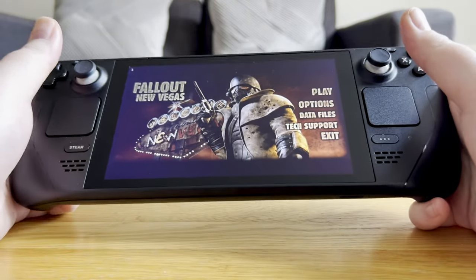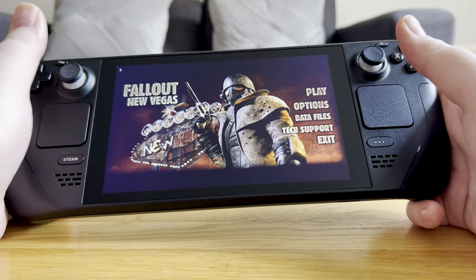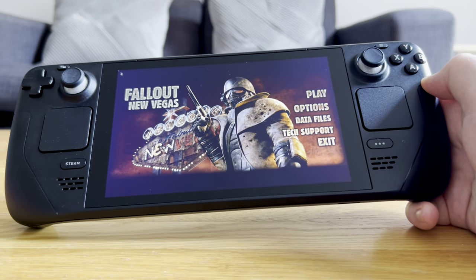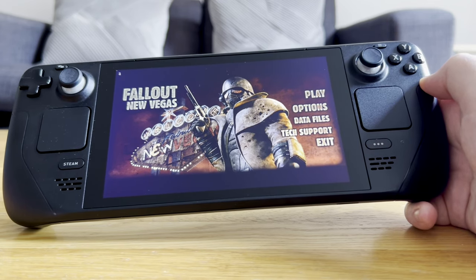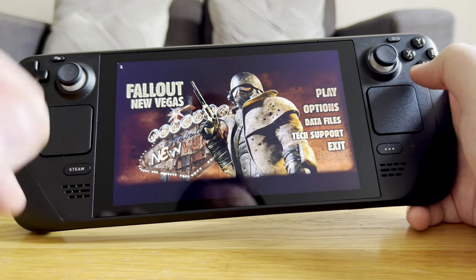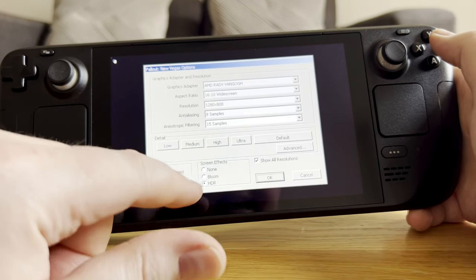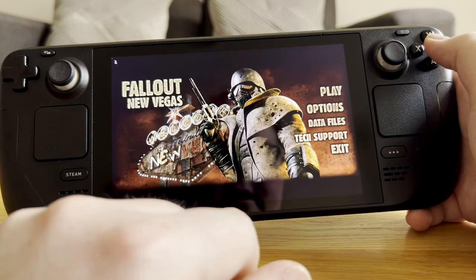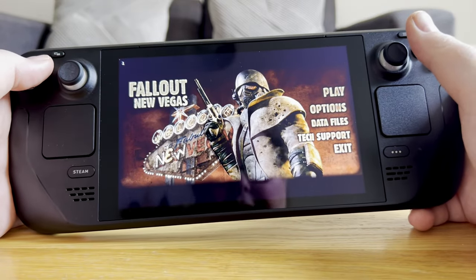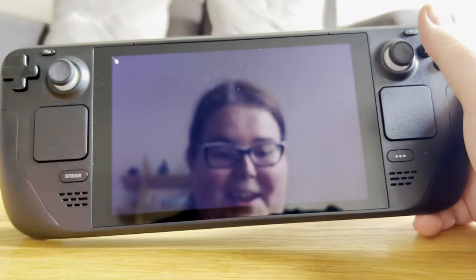So I wanted to talk about something quite interesting about the Steam Deck. Valve has a list of verified games that definitely run on the Steam Deck. There's also a middle ground where some things don't work, and then there's the unplayable games. Now, a couple of those I've played and they work fine. Fallout New Vegas isn't down as fully verified, and that's because it opens this EXE every time you start the game — this allows you to set up the different settings. I've got everything set to max, and we can then go from there. The only thing is you can't use a controller, and that's why it's not fully verified for Steam Deck. All you have to do is just hit play, and that's it.